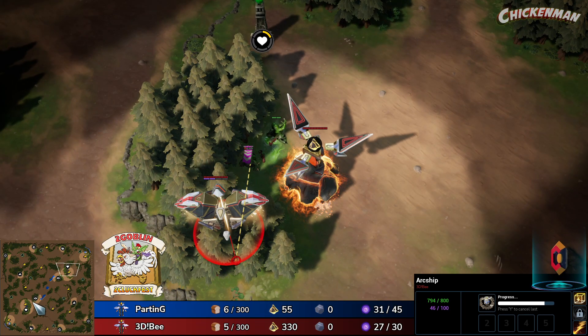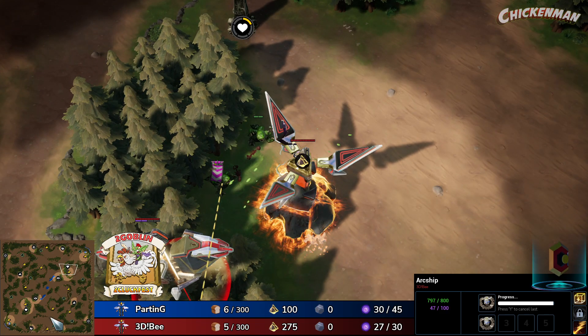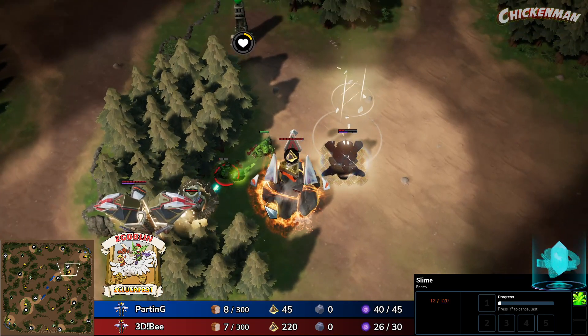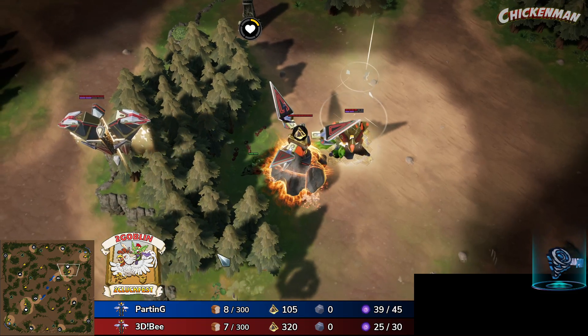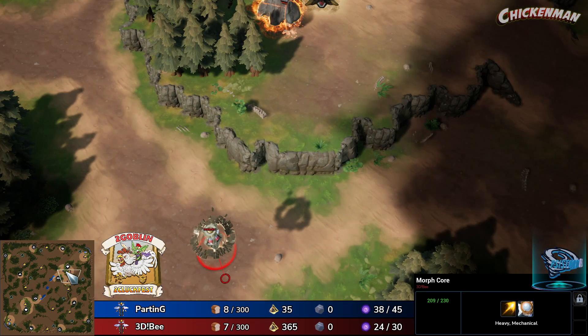Oh my god, once again the slime difference! Parting getting the first slime — he got one more. He just got it earlier because he attacks it with his morph core as it's heading over to the luminite mine, so it's a little bit less HP.